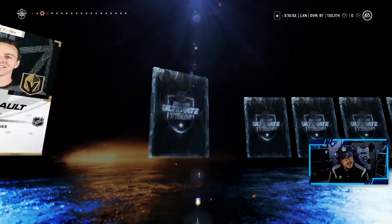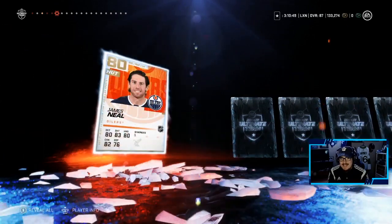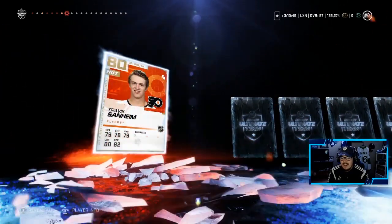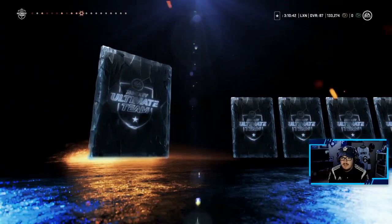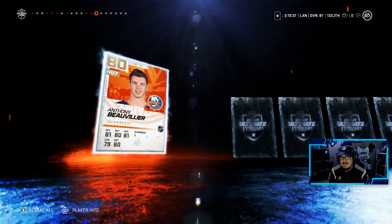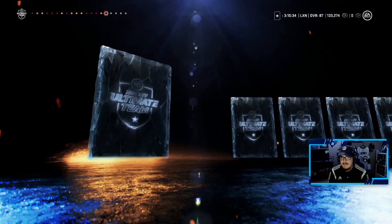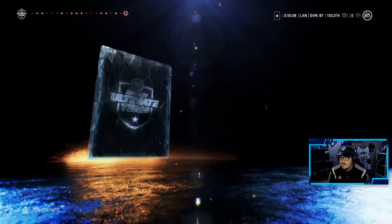Continuing with the Ultimate Pack — I got a smile on my face. James Neal, Jake Vertanen, Sanheim, Adam Henrique, Granlin, Duncan Keith. Something besides the icon would be great. Max Pacioretty, Morgan Riley — love my Morgan Riley — Mikheyev, Deneau. That's it.